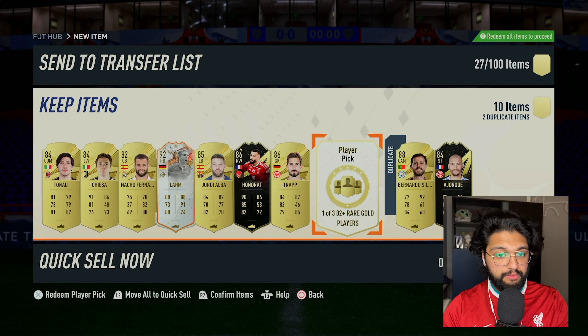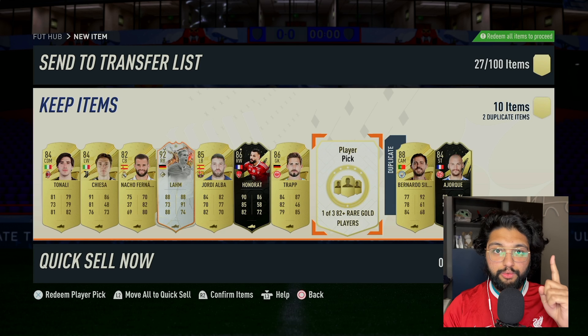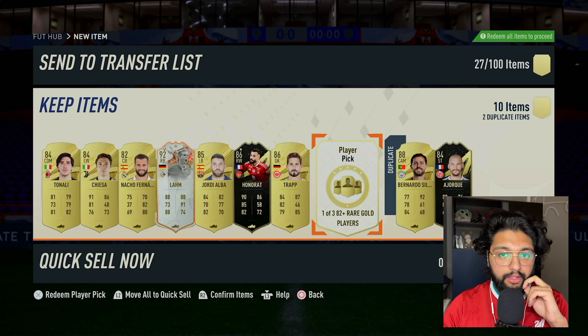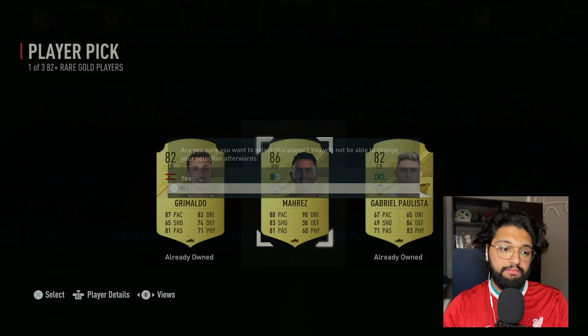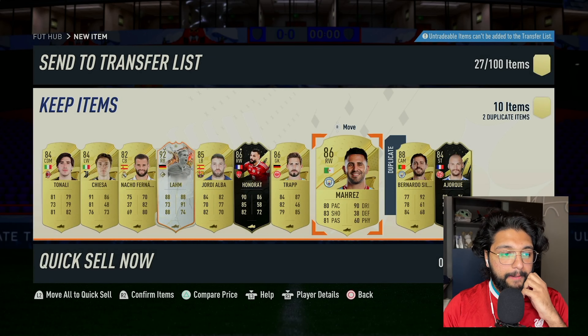This is the final one. As you can see from these player picks, I actually got Lam. If you do this 10 times, you get at least one of the trophy titans, and I think right now the rotation is pretty good so people can receive something. 86 Mares — not bad at all.